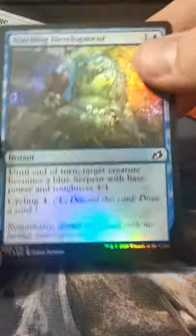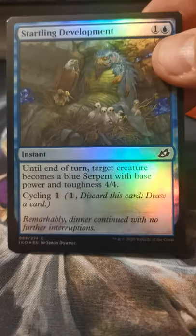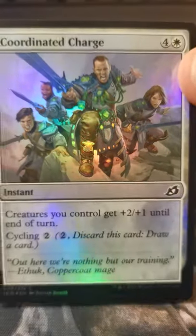Dinosaur beast — Human's Altar, excellent. I'm not gonna run short on those guys. Startling Development. Coordinated Charge.